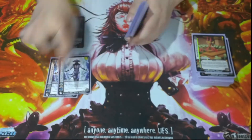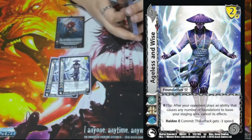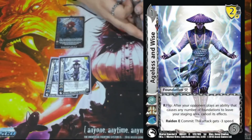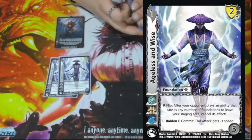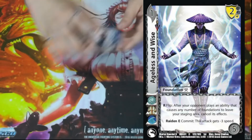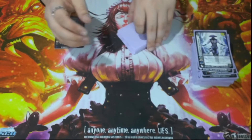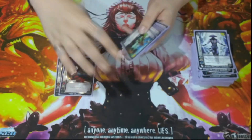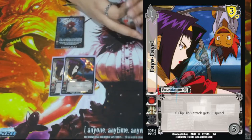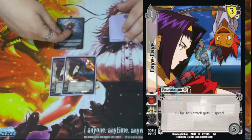We have two Ageless and Wise. It is a 1/5 with a two low block. Respond Flip: after your opponent plays an ability that causes any number of your foundations to leave your staging area, cancel its effect. This card works really well versus a lot of things in the format, has a nice low block, it's a spam, and you'll never worry about that bottom rating effect because you're not rating. We have two Feifei — a 1/5 three low block. E Flip: this deck is minus three speed, basically allowing us to block while putting a card in our card pool for Akuma to flip.